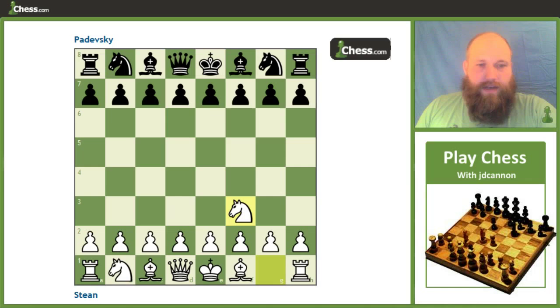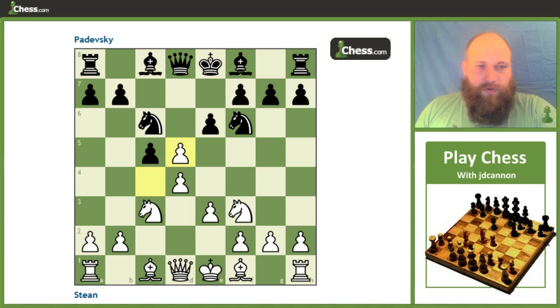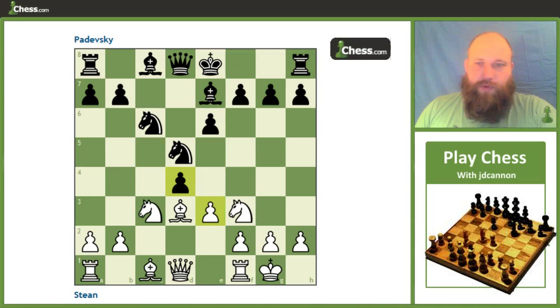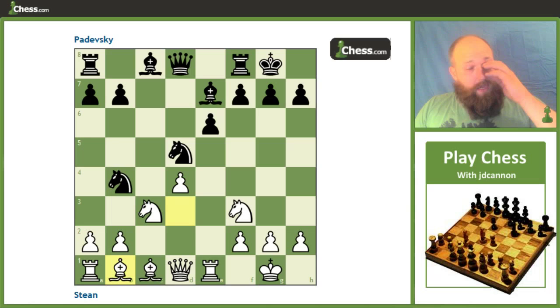It starts off nearly identical to the last game we just looked at — starting off in sort of an English ready type thing, then quickly going into a Tarrasch defense or a semi-Tarrasch rather. Through a slightly different move order, we end up with the isolated queen pawn position. So after Re1, we get Nc to d4, c takes b4, just like in the last game, and of course bishop to b1.